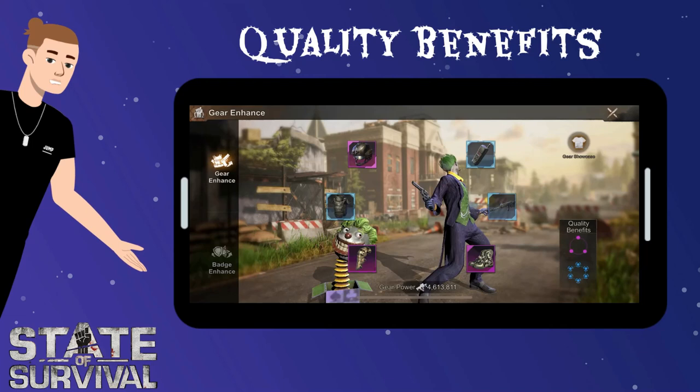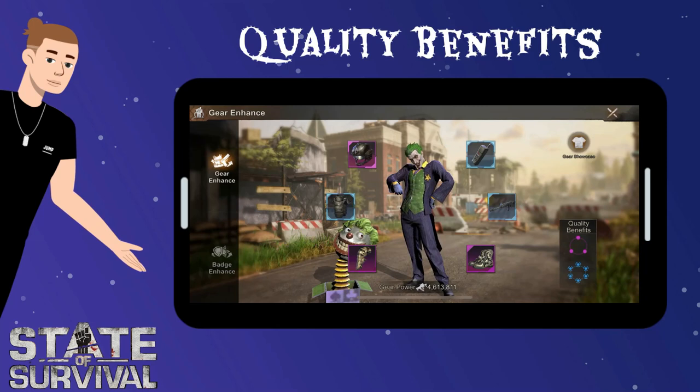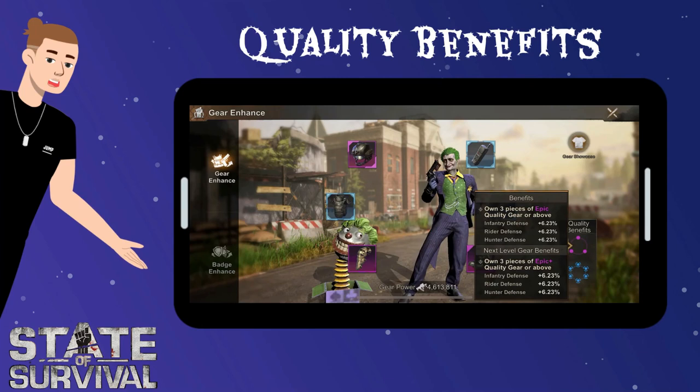Quality benefits provide an additional attack and defense bonus to your troop stats. The game encourages you to upgrade Chief gear pieces equally by doing this. There are two types of quality benefits — we will discuss both. To give you the best look, I switched over to my alt account. As you can see, I obtained three pieces of epic quality gear or above — in human language, the first level of purple Chief gear.